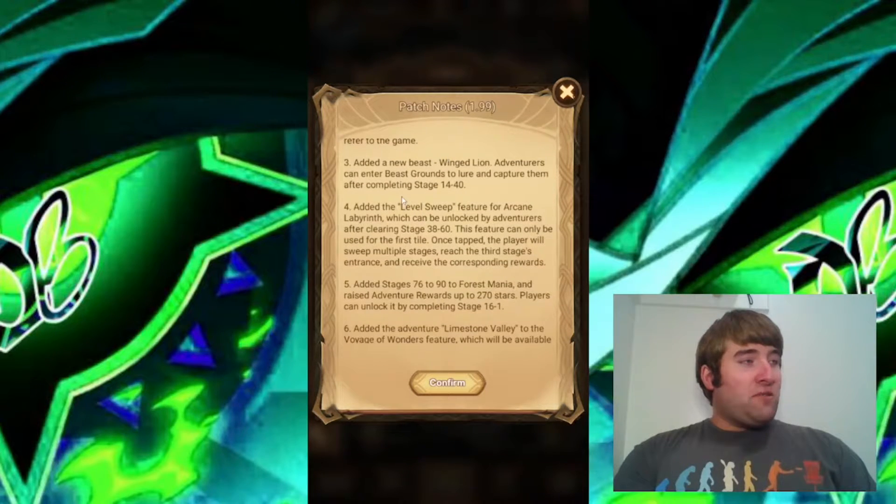Added a new beast: Winged Lion. Adventurers can enter beast grounds to lure and capture them after completing stage 14-40. So just like the other beasts we've seen, we need to be in chapter 15 in order to capture them.